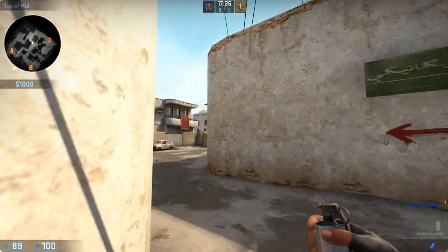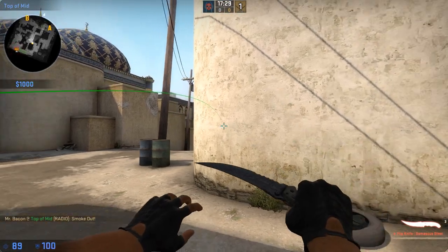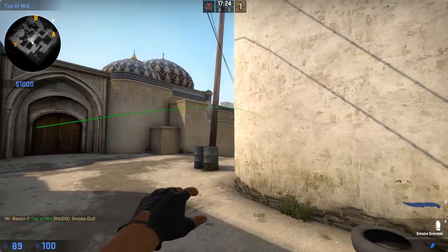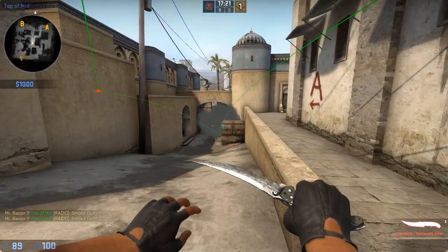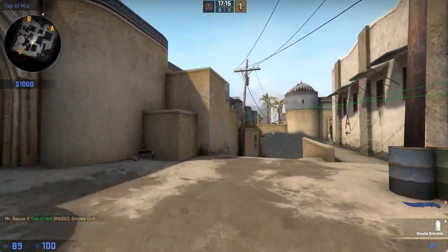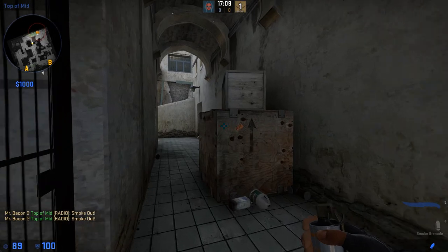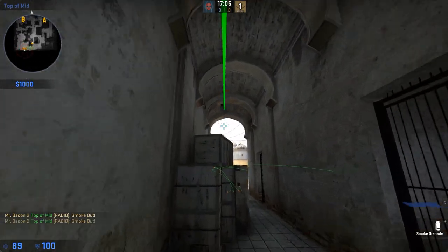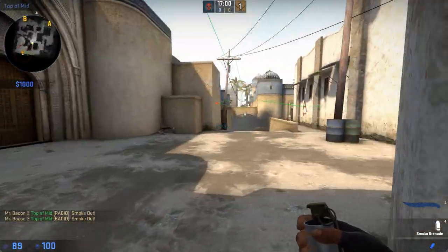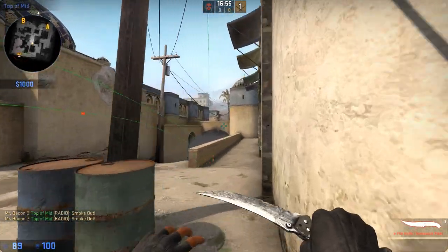This smoke can also be done from the long doors side — you can just kind of throw a smoke there or off these two walls here and they're generally going to land at the Xbox area, kind of the same effect. Mid is kind of the easiest smoke — there's not really any precise way to do it. You just kind of lob a smoke wherever you need to, wherever you are, and it's generally going to get where you need it to be at mid.